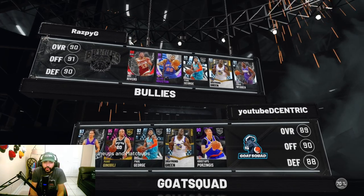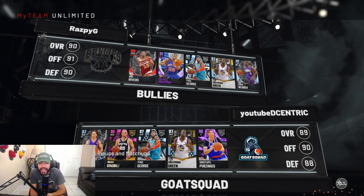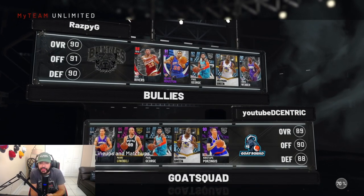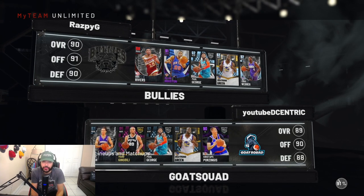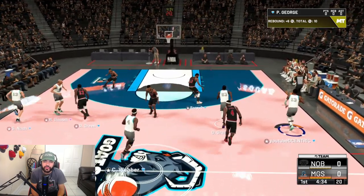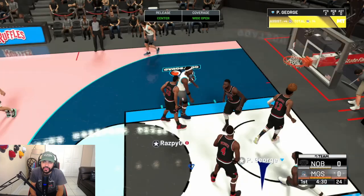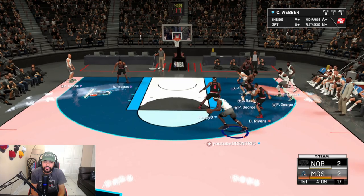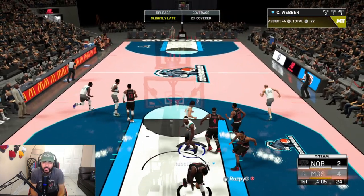All right boys, we found the matchup and it's actually a good matchup. He's got Chris Webber at the five, he's got Draymond Green at the four. So what I'm gonna do is take Porzingis out the lineup, go Chris Webber against Chris Webber, put Porzingis to the bench, and see what we can do. Chris Webber with the first rebound. I'm looking for PG right here — snatch, wide open mid-range. I gotta get the greens, I got to get a little pick and roll going. Weber cuts to the rim, good speed.